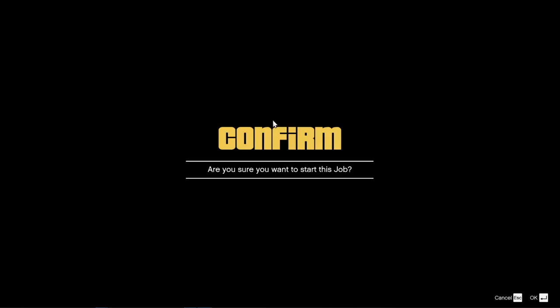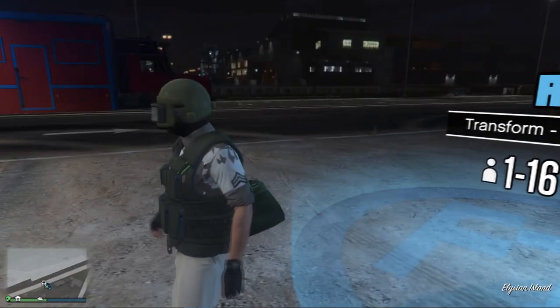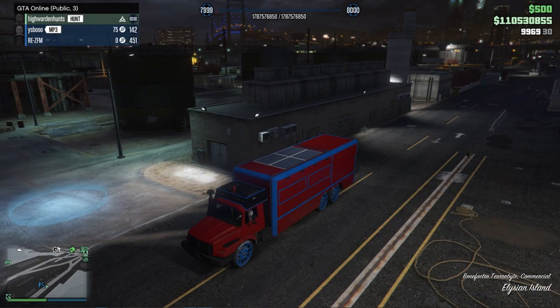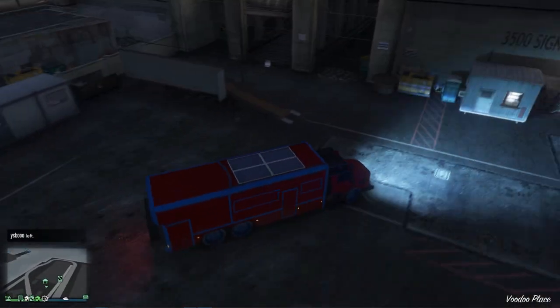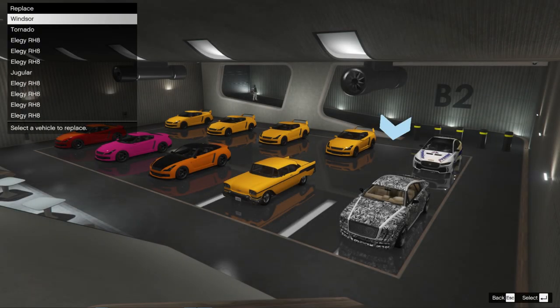Once you perform a job teleport near your nightclub, your terabyte will be teleported as well. Since it's already marked as your personal vehicle, drive inside your nightclub garage with the donor vehicle inside. I'm going to B2 to replace my Ocelot Jugular, which has Benny's wheels. Once you replace it, you'll see the terabyte in your B2 garage. Do not move the terabyte or drive it outside or you will temporarily lose the modded looks. If you do lose it, search YouTube or Google for how to fix the terabyte dead spot to get your modded terabyte back.